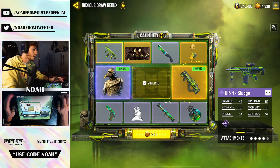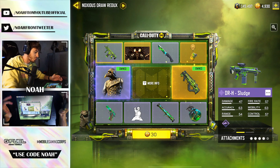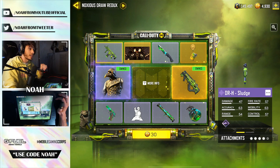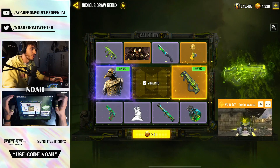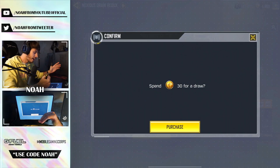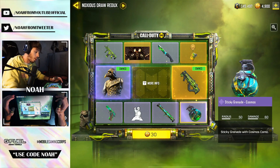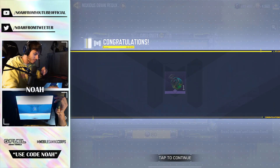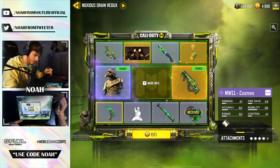We're going to go ahead and start making some attempts through this lucky draw to pull that new epic. I am going to actually rage if I get the legendary early because I already own it — the legendary and the character skin I got through the first time this draw came out. Fingers crossed we don't end up getting that. We actually got the Cosmos sticky grenade.